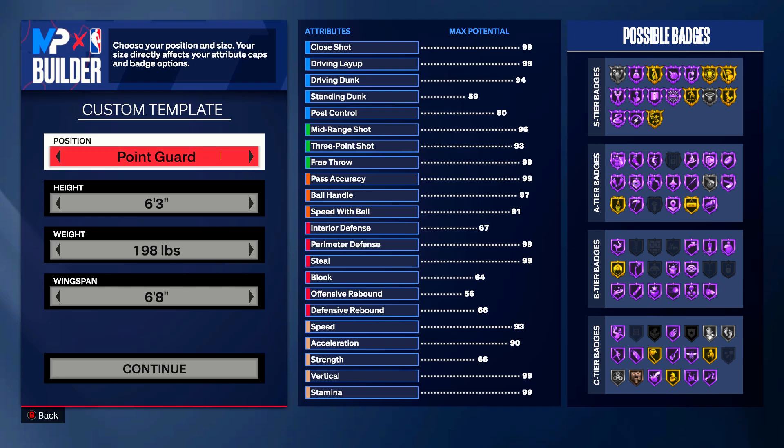Starting off with this Kevin Durant build, let's first talk about his game. One of the greatest big man shooters of all time — probably the greatest, hands down. He was like 6'11", 7 feet tall. He shoots it from literally anywhere on the court and every shot to him is a good shot. We've never seen the combination of speed, ball handle, and jump shooting ability at that height before in NBA history.